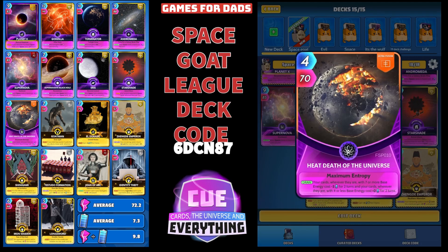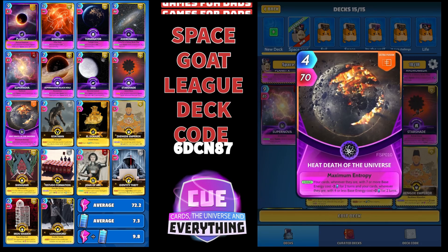The last Space Card — I've probably gone over the top really with our energy consumption because I'm ending up with fifty or sixty energy, which is far too much. So you can probably tweak some of these cards. But Heat Death of the Universe: your cards wherever they are with seven or more base energy cost minus two for two turns. We've got twelve cards that hit. And your cards with four or less energy cost plus two for two turns — we've only got Test Studio hitting that, so we can afford it. I'd probably keep Heat Death in and maybe swap out Supernova for another high-scoring Space card.